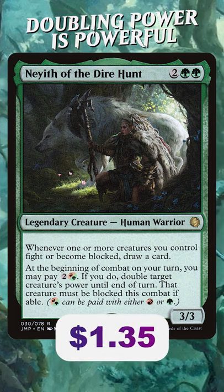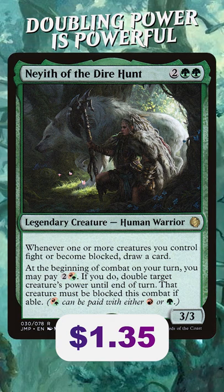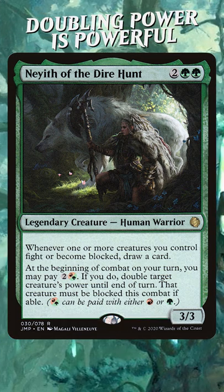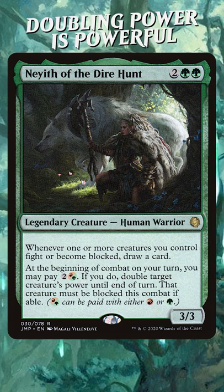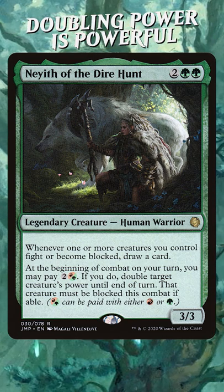Nayeth of the Dire Hunt is 2 green green for a 3/3 Legendary Human Warrior. Whenever one or more creatures you control fight or become blocked, draw a card. At the beginning of combat on your turn, you may pay 2 and a Gruul. If you do, double target creature's power until end of turn. That creature must be blocked this combat if able.